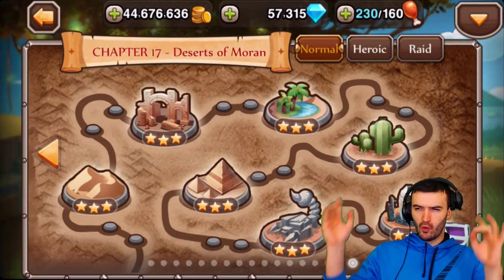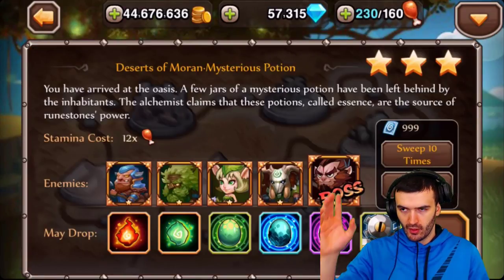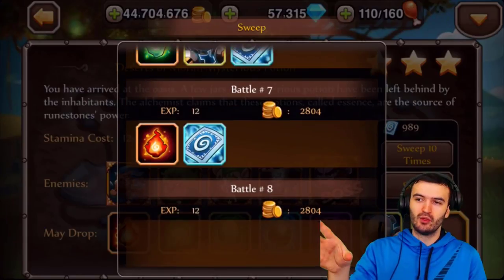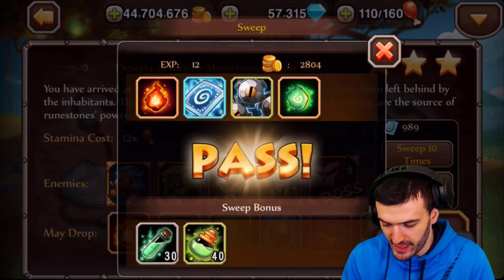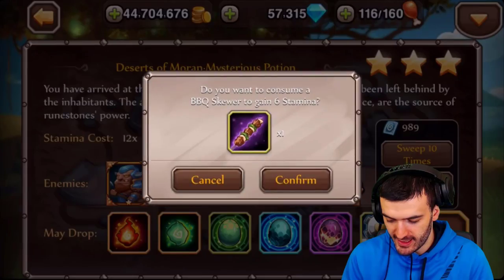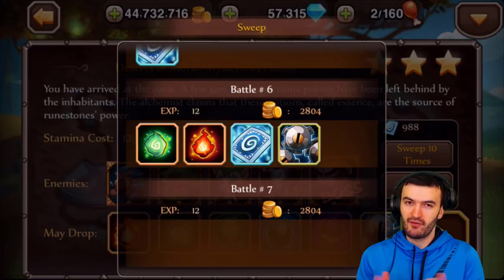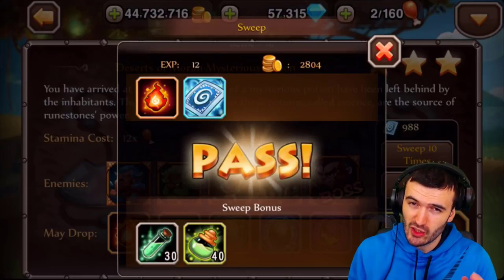I'm going to try a couple of stages and see what my luck is like. You just sweep, do your normal thing, and every once in a while if you're lucky an egg will drop. Unfortunately we didn't get one here — drop rates are fairly low, so you have to be really lucky to get an egg, but if you do it's really worth it.